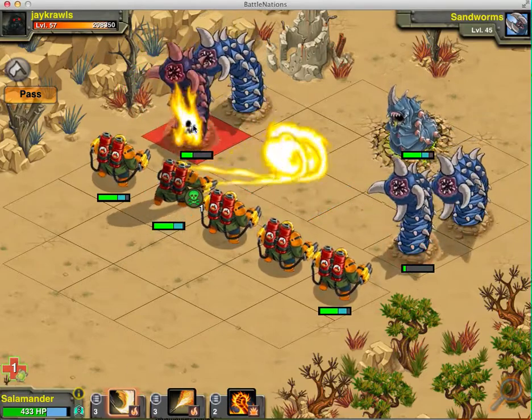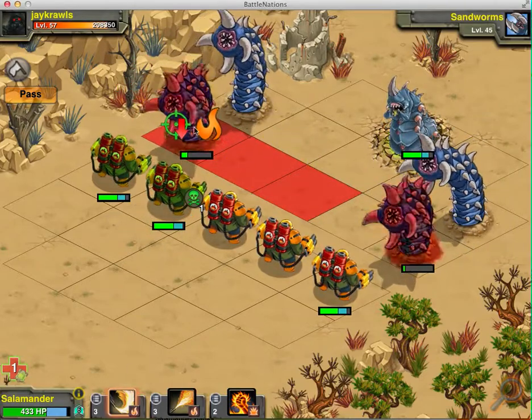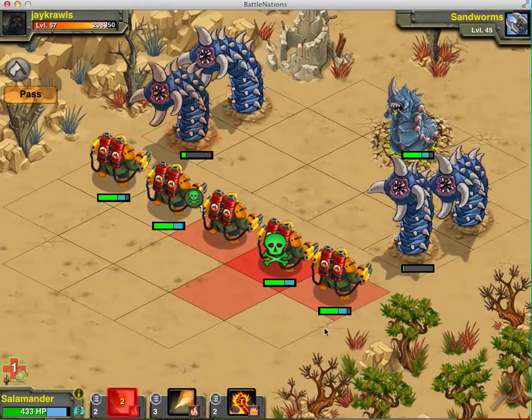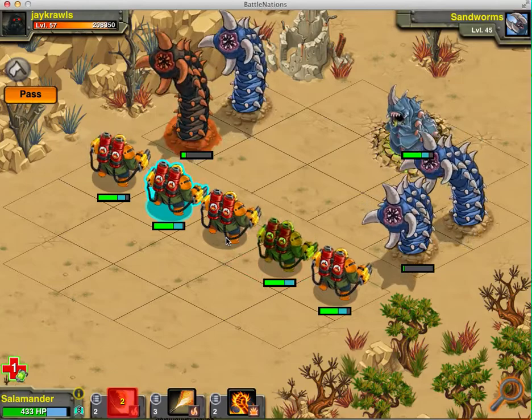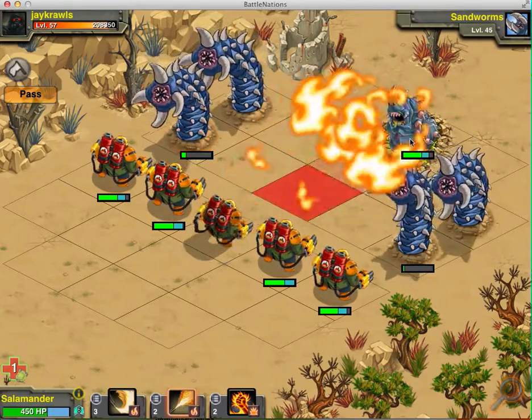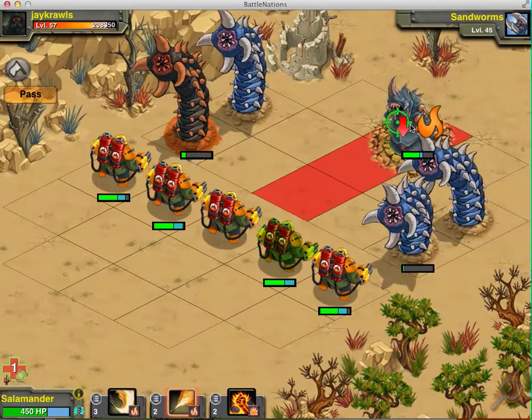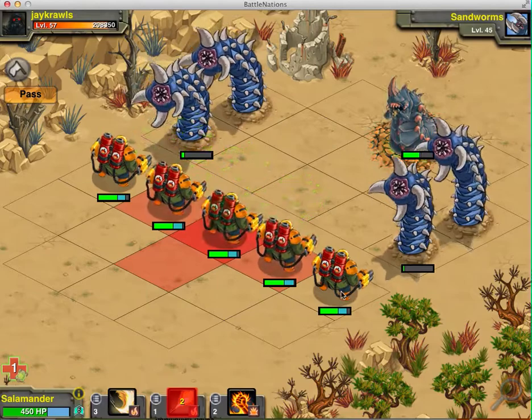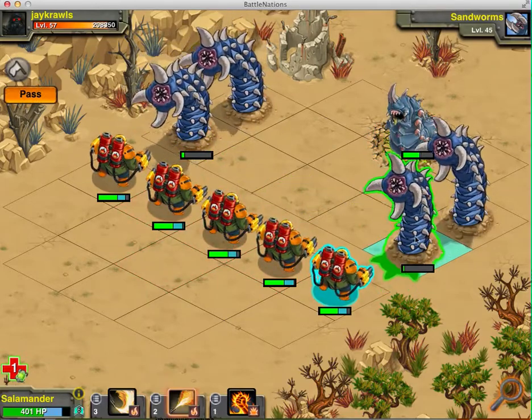I'll use this flame here, hitting with 104 plus another 52 afterwards. Now this is opened back up for another shot. He took 90 and then 33, and now he's impacted by flames so he's got DOT damage coming.